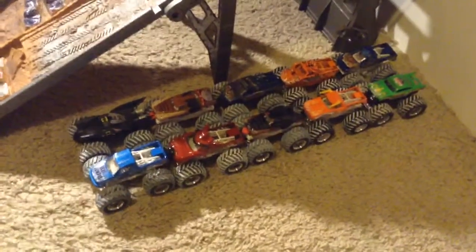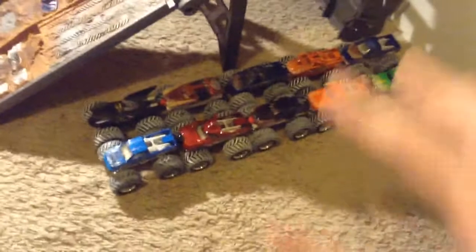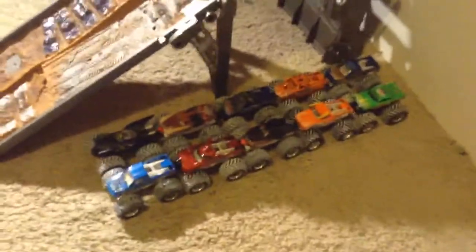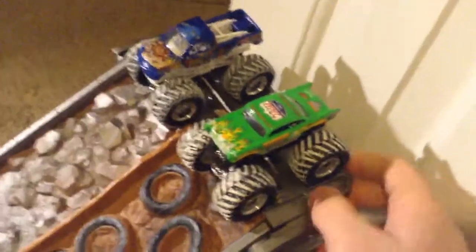Here are the trucks in round 2. Out of the 5 people that lose, we will have 3 Fast Loser races — that's only 5 trucks — but we need 6, so I will bring back 1 truck that lost in the first round to make an even Fast Loser bracket. Those 3 winners will move on to make it 8 for an even quarterfinals. So 2 people will get 1 point out of these 10. Let's kick off round 2 with Stone Crusher taking on Avenger.